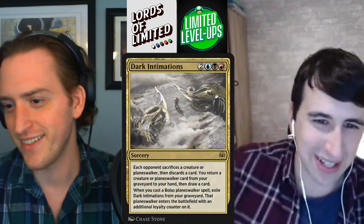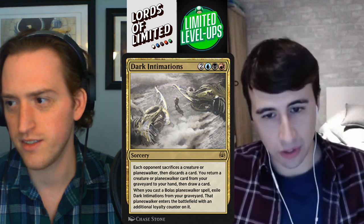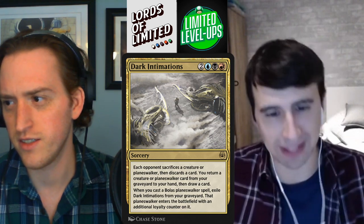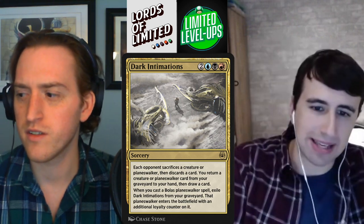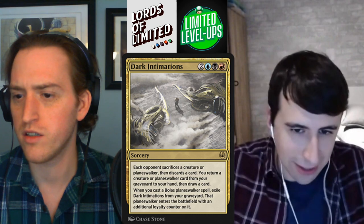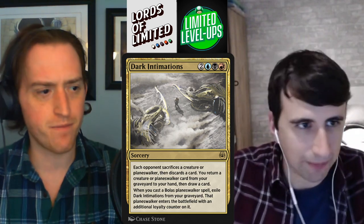What's this one? Dark Intimations — two blue-black-red, Grixis sorcery. Each opponent sacrifices a creature or planeswalker and discards a card. You return a creature or planeswalker from your graveyard to your hand, then draw a card. When you cast a Bolas planeswalker spell, exile Dark Intimations and that planeswalker enters with an additional loyalty counter. This is just a baby Ultimatum — and it's not a very good version of it. It's not worth stretching your mana base. If it was green, or like a themed card, sure. But you're just not going to get the colorless fixing often enough; it's not worth it to cast this card. The effect just isn't that good. I think this is a D, D-minus. You're just not going to be playing this card.